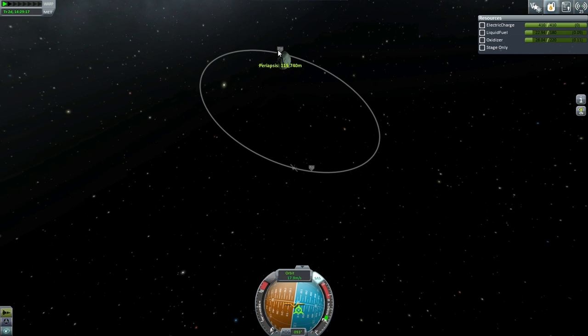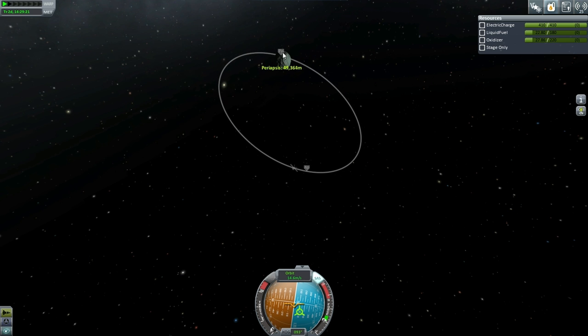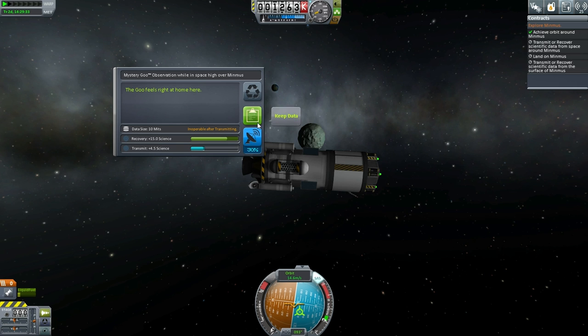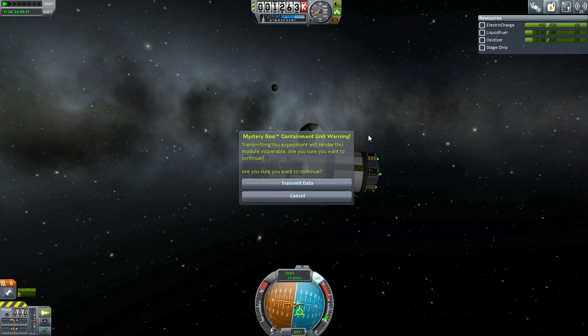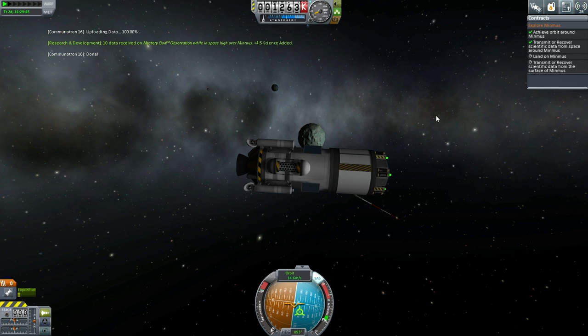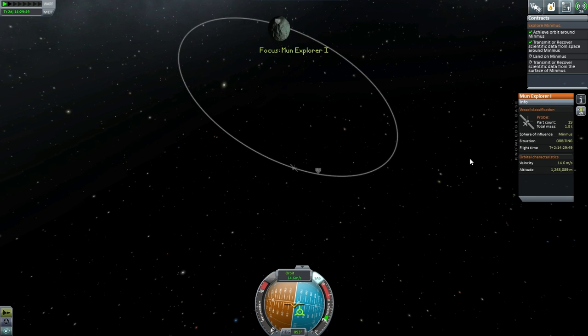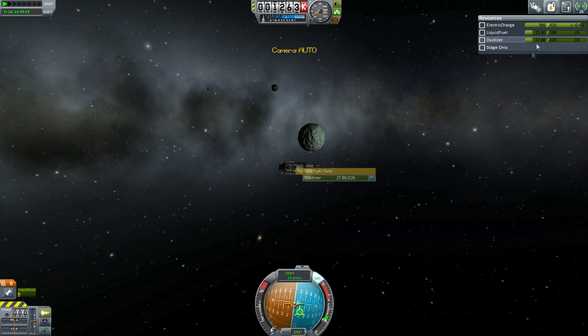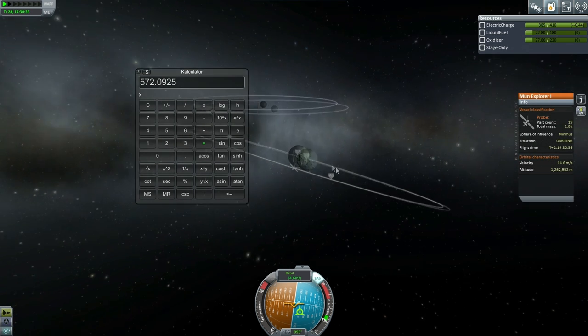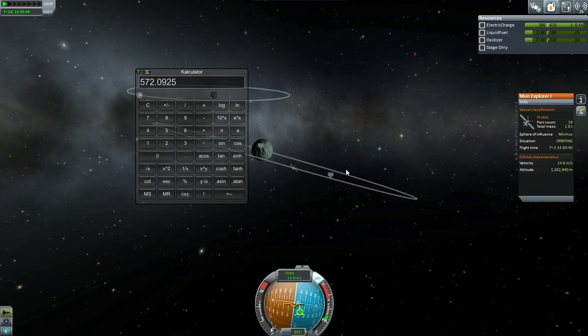Let's get into a serviceable orbit first. That's pretty good — 141 by 139. That part of our contract is fulfilled. Let's do one EVA experiment. I'll make sure we have the electric charge and transmit that data. So we fulfilled those two parts, and now we have to try and land. But let's first do some calculations. Total mass is 1.8 tons. Our fuel is... 22.8 divided by 90 = 0.25 tons. That's not much. Delta V is 572 — that's enough to land on Minmus.